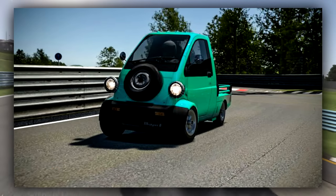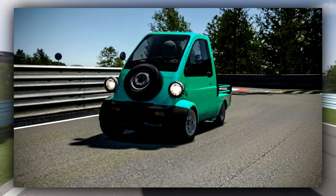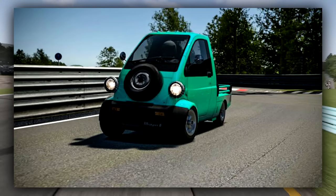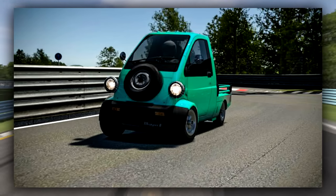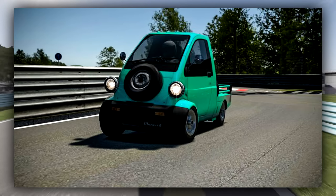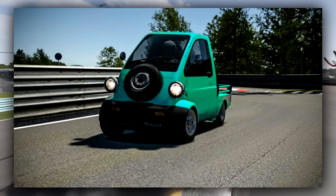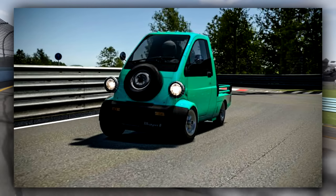Speaking of small and stupid, we've got the Daihatsu Midget. This would probably be the greatest thing ever to come into Forza. The engine capacity is very, very low, and I remember drifting this back on Gran Turismo 6 — probably one of the most fun things I've ever done. Imagine this with Forza Horizon physics and then maybe even an engine swap — I doubt you can shove a V8 into it, but what about fitting one on the back trailer bit? A V8 Midget — god damn.